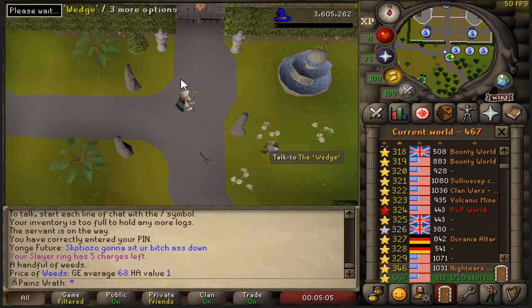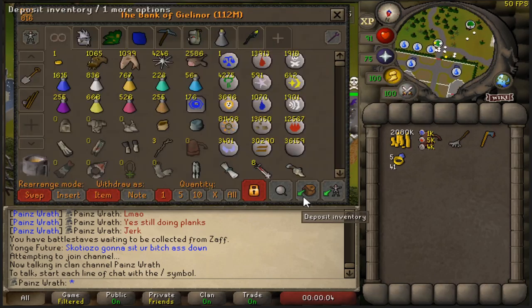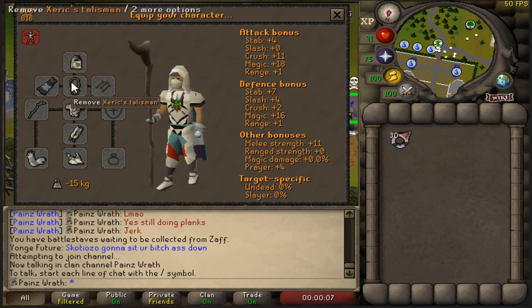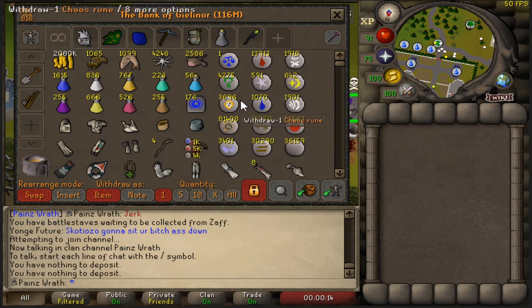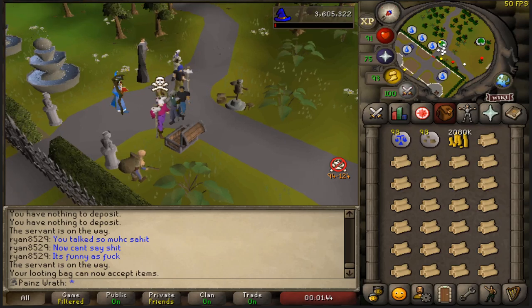As you can see, there is a bank chest right here. What you're going to want to do is bank all of your stuff. You can wear graceful if you want — if you don't want to risk losing it, you can just bank it. You're going to need law runes and air runes. I'm just going to bring 100 teleports with me — I'm not going to bring my rune pouch because I don't want to risk it. So you want to get about 100 teleports in your inventory.